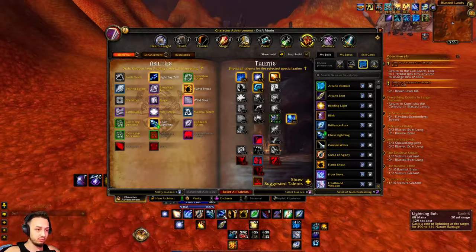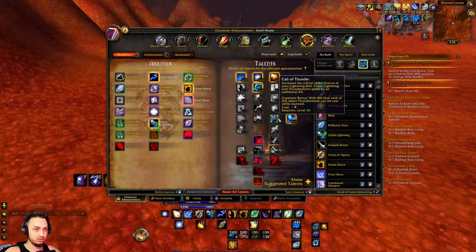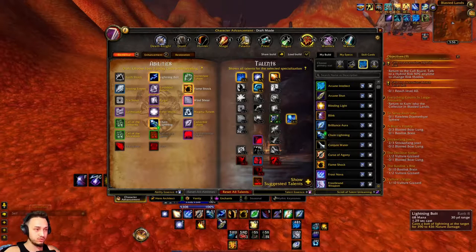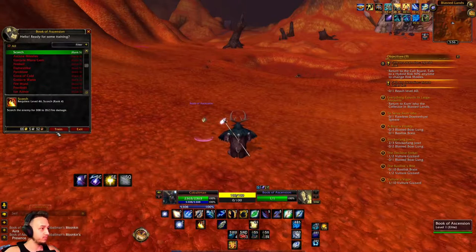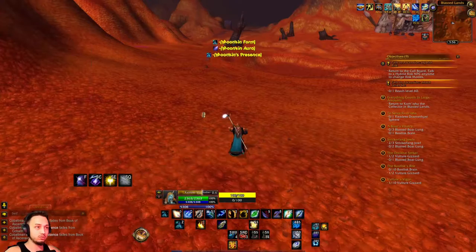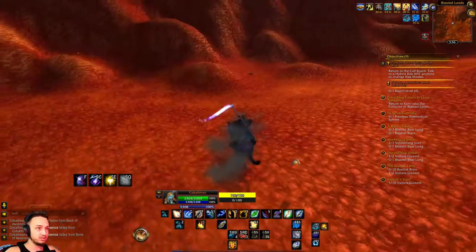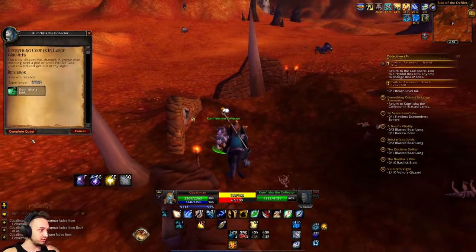We could have gone with something that gave one percent for everything, but this one is going to be like six percent for the main ability we're using anyway, so it seems like a much better option. Then we just have to train our new abilities — train Lightning, and that looks like it. We'll be back to killing these guys, hopefully some more have spawned by now over here at the collector guy. Let's see if we're gonna get anything good.